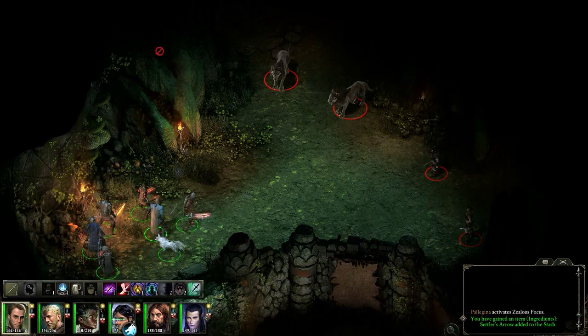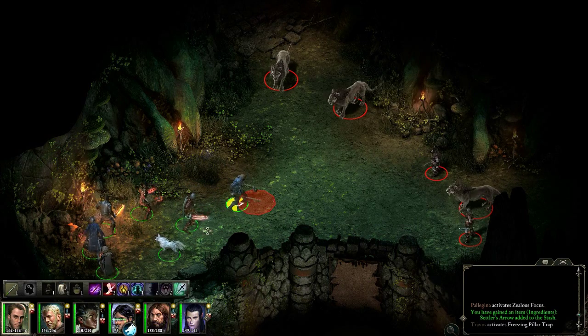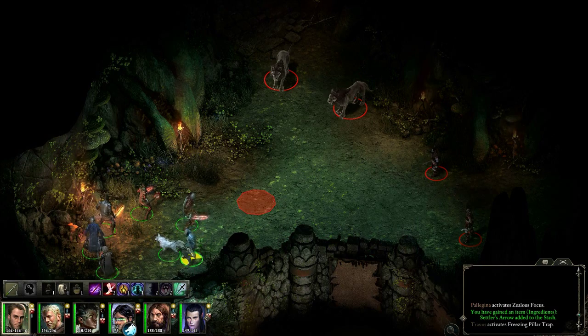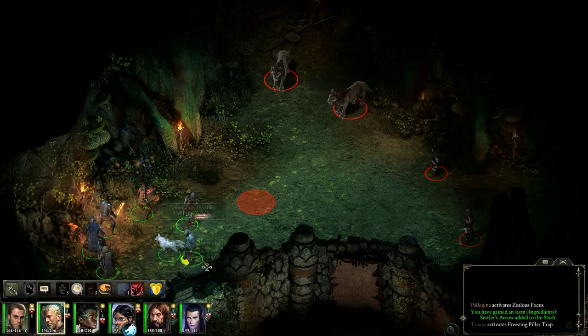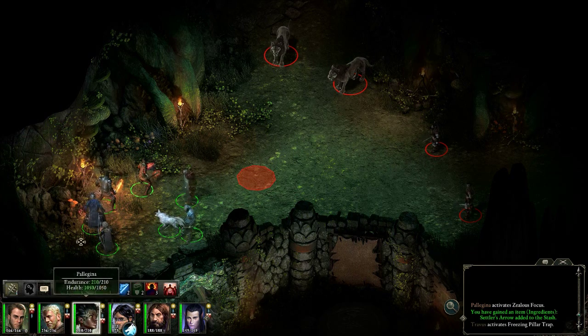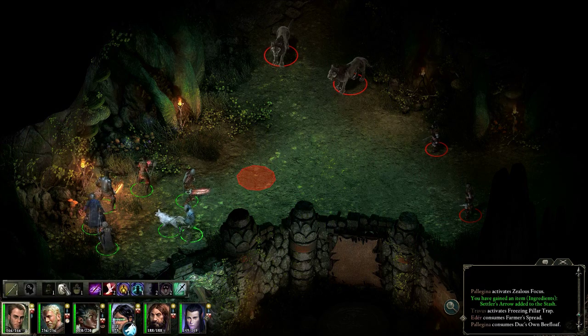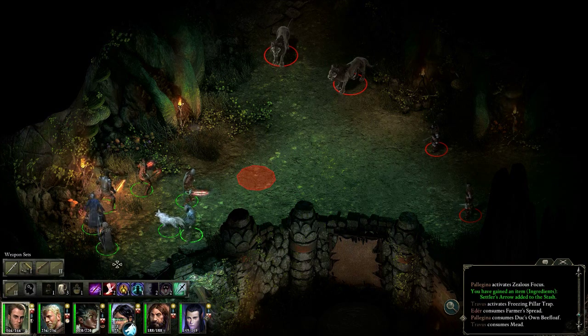We have a trap. Let's get a freezing pillar trap set up — maybe we can put it here without being seen. I don't want to get too close because they will see me. Let's back up. Let's use some long-duration buff stuff — some armor spread on Adair, and let's fire up some mead. Let's go to the pistol and get in position.